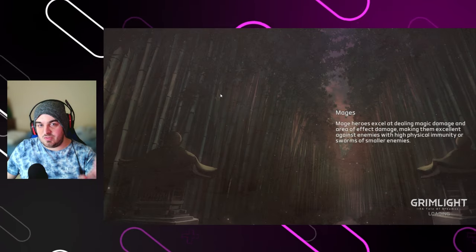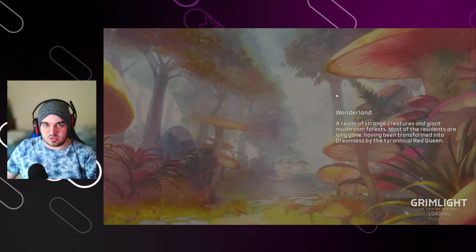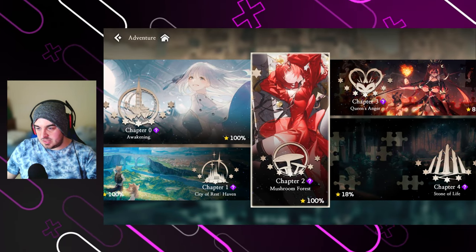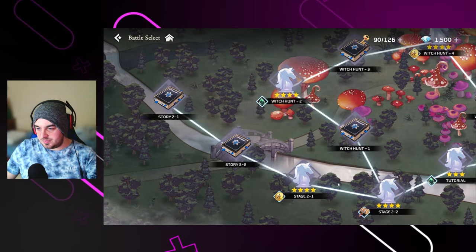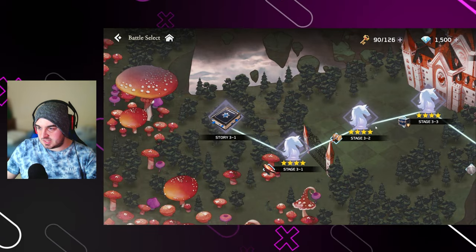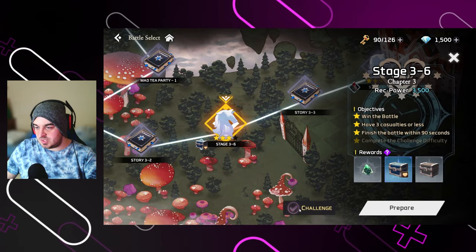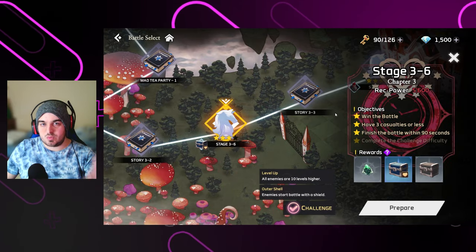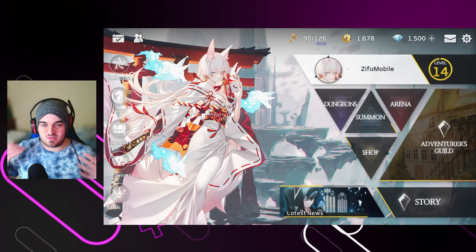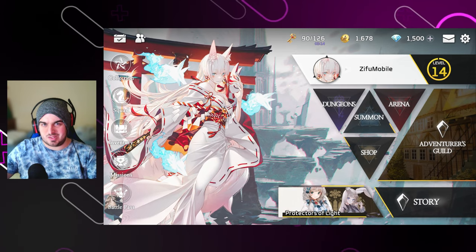A quick thing I want to explain before we get into this video is how you can get a lot of currency in this game very quickly — a lot of those summoning tickets. Basically, the first time you come through a chapter you'll be doing three-star clears, but then you unlock the fourth star which requires you to do it on challenge mode. Doing it on challenge mode rewards you one of those yellow summoning currencies. 100% completion is very worth it because there's like 20 stages and you get like 20 of the summoning currency, so it's really good.